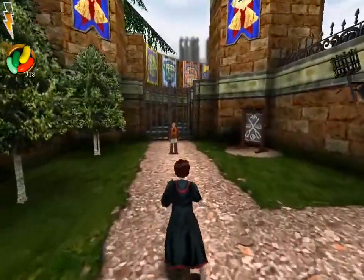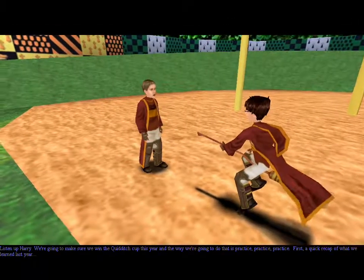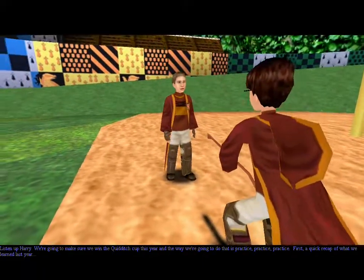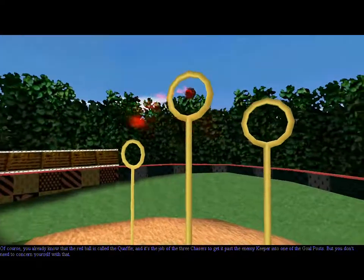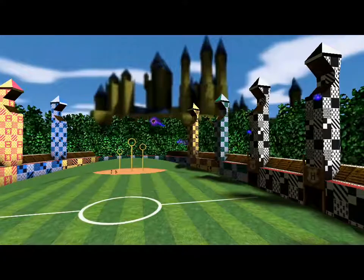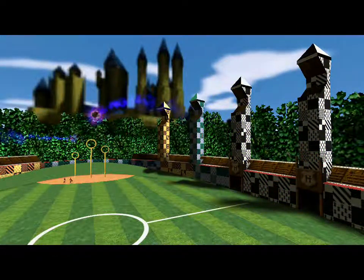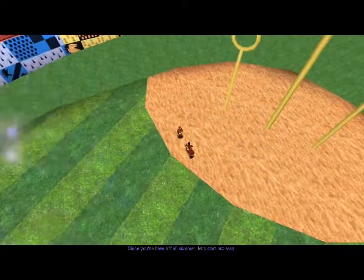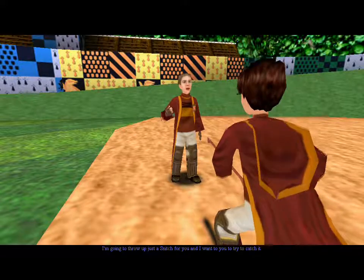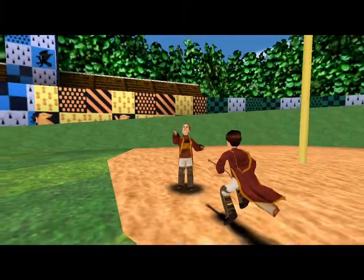We're going to make sure we win the quidditch cup this year, and the way we're going to do that is practice, practice, practice. First, a quick recap of what we learned last year. Whatever, I already know this shit - I don't need this explained to me. Let me fly around already. I want to see how much better this feels in the second game. Stop talking so I can start flying! It's your job as our seeker to catch the golden snitch before the enemy seeker does - and he would even explain my own position to me on the team again. Throw up a snitch and try to catch it - sounds easy enough, sure. But what do you mean 'throw it'? It can fly away on its own, just like me if you don't hurry up with this shit.